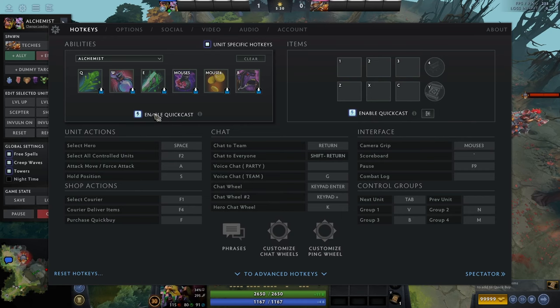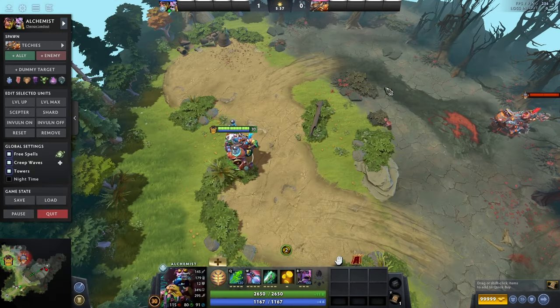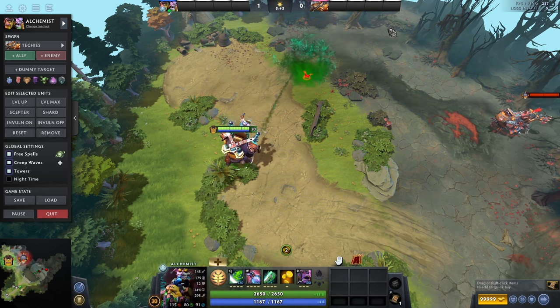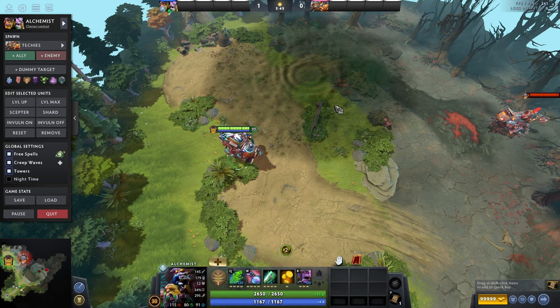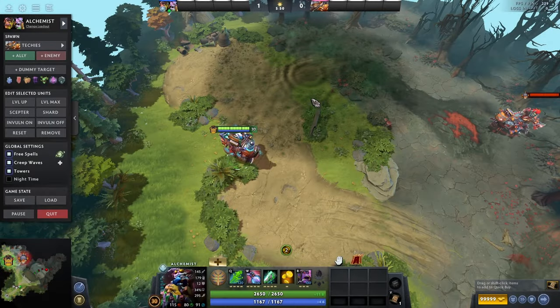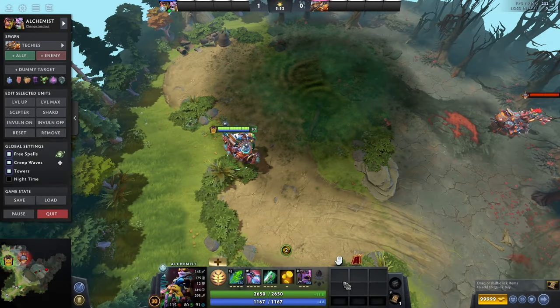I have quick cast enabled personally, but I'm going to show you the difference so you can judge for yourself which one you prefer. If you have quick cast off and press Q, you can see the area of effect and then when you left click again, that's when the spell will go off. If I change it to trigger on key press, which is what I prefer, if I press Q it will just go off.